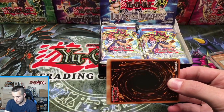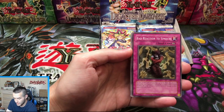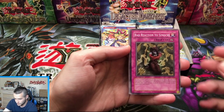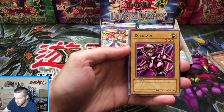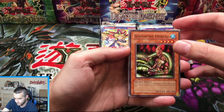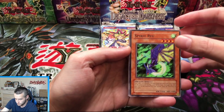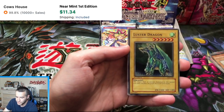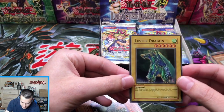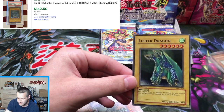Let's see what we can pull here. Battery action, some mochi. We've got the Robo Lady, Serpentine Princess, Spirit Ryu, and a Luster Dragon — so we've got a super rare right off the bat. Super rare Luster Dragon. What's the centering? It's not bad. For Legacy of Darkness it's okay, but still not fantastic.